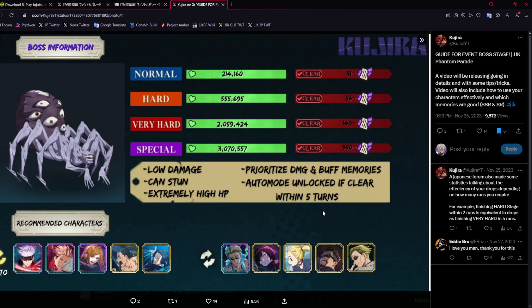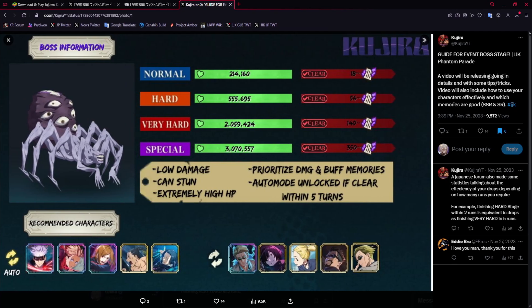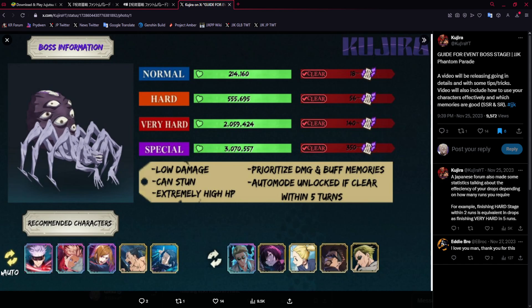This is a guide Kujira made related to what you'd use on auto. The basic team setup is what you could use. You can switch certain slots for any DPS you have. You could put Mechamaru there, or Yaga since he still debuffs, or Nanami.